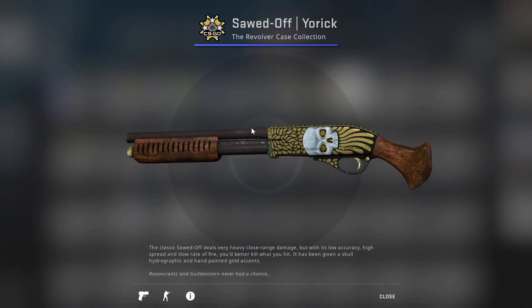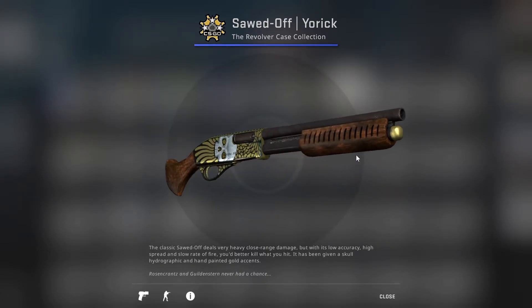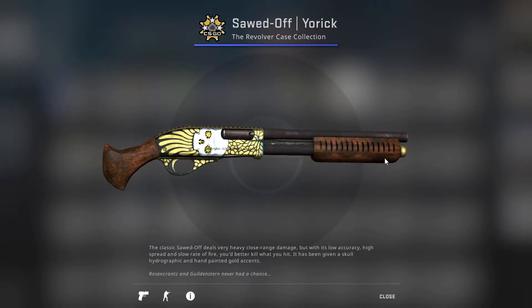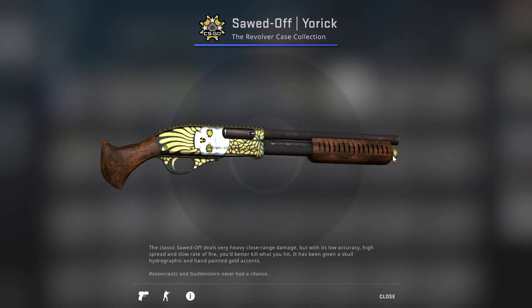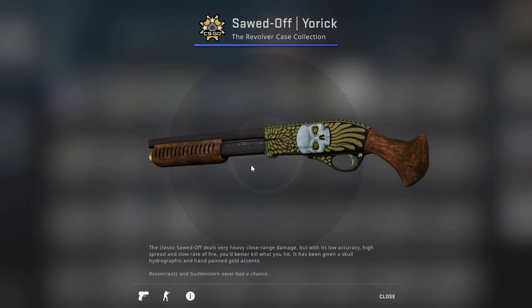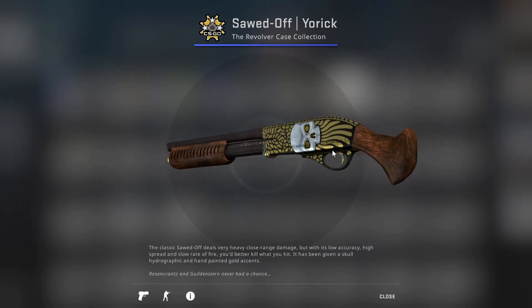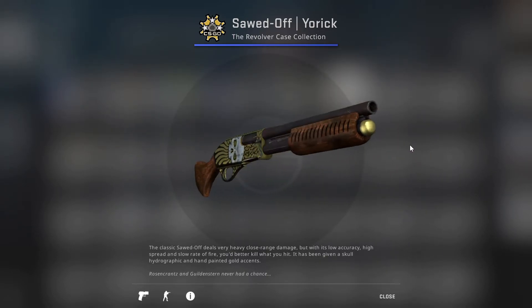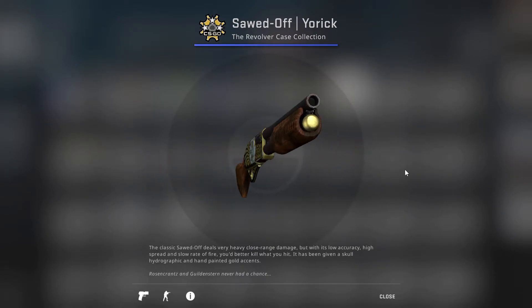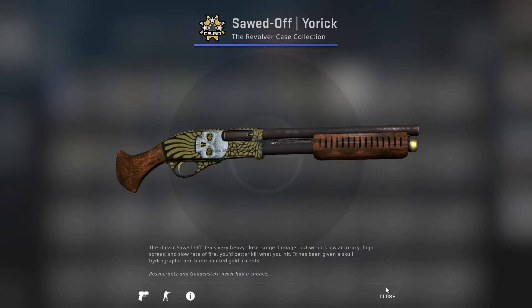Let's take a look at this — it says something but I can't quite make it out. It looks like it says something about Remington 808. I don't know what that is — I know it's a shotgun, but I've never heard of a shotgun like that. You can see it's got a cool little sugar skull. I like the skin, it's cool for a low rarity skin.